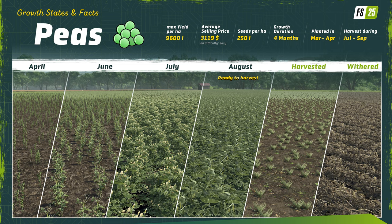Just like spinach, a crop already announced for Farming Simulator 25, peas really are not stored and are best sold directly from the field. We know that the average selling price for peas is going to be $3,119 per 1,000 liters, so that equates out to an average revenue per hectare of just under $30,000.